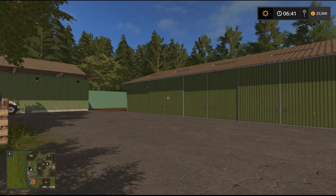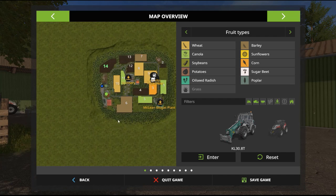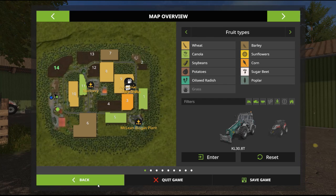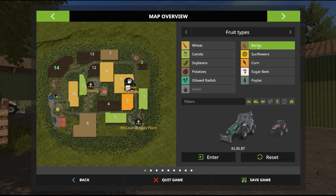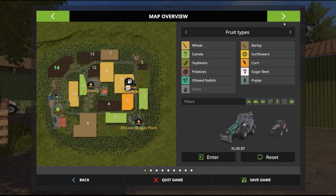Let's have a look at the map before we wander around. As we can see, it's quite a small map, so it's perfect for a single player. There are 14 fields, and if we have a look at what crop types we have — just the normal standard crop types.